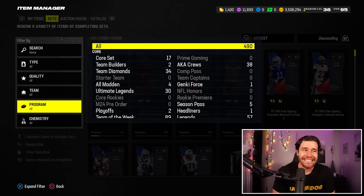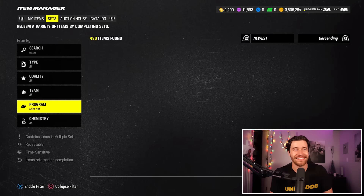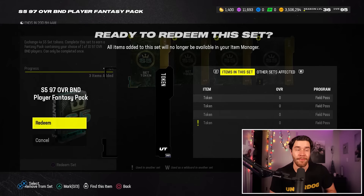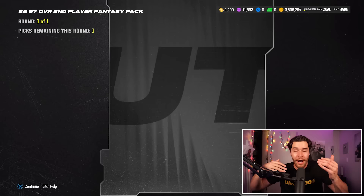Getting back on track — it's Season Set Token Pack time. Going over to the Season Five program, we're going to see the 97 overall BNT player fantasy pack. To get this I believe you have to get up to level 36 in the season pass, and it's going to give you a set list of 97 overall cards. Every single person watching this video is going to get the exact same player, so I can tell you who you should pick.